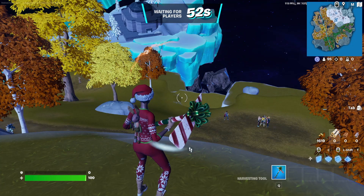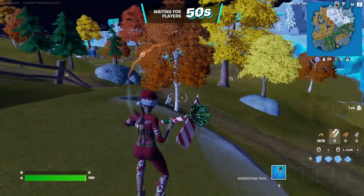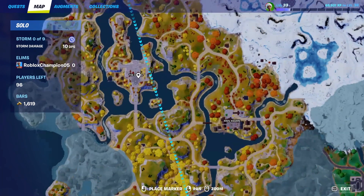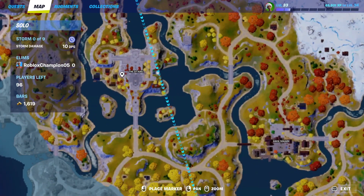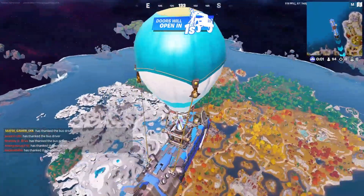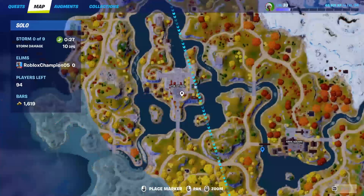Once you're in the battle royale lobby, go to this location right here. Once you're in the battle bus, you're gonna go and drop right here.